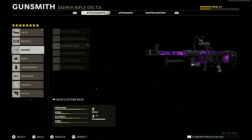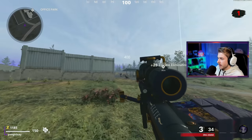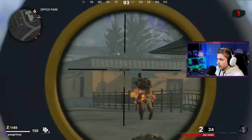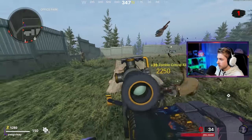Now for the ZRG, for those of you that are masochists, the only attachment that is different is the barrel, and you should use the rapid fire barrel because this thing takes three to five business days to bolt back. Honestly, unless you're trying to get Dark Aether on every single weapon in the game, stay as far away from this gun as you can.